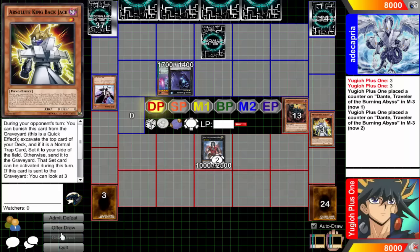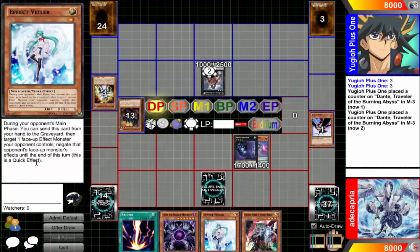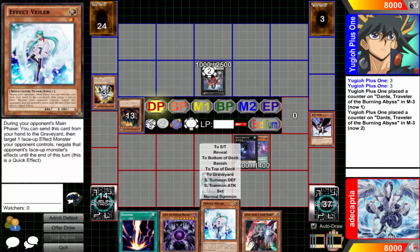The next ruling is a simple one: Effect Veiler has been changed within the past year. Everybody's used to it ending in the end phase of that turn. When it was reprinted, it now says: during your opponent's main phase, you can send this card from your hand to the graveyard, then target one face-up effect monster your opponent controls, and negate that monster's effects until the end of this turn. So it's no longer restricted until the end phase. This means it can now stop effects like Carly Bandit, which activates in the end phase — whereas before, Effect Veiler wouldn't have stopped it.